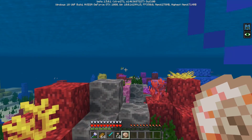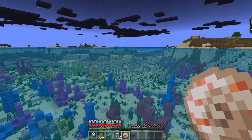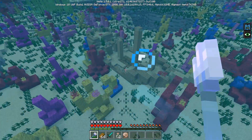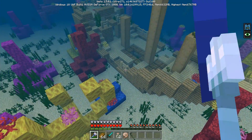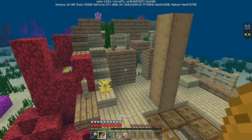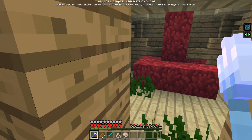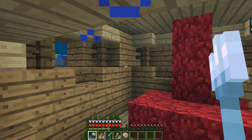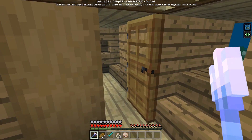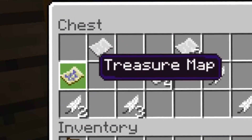The next thing we got to do is find a shipwreck. Oh, look at how beautiful this is. There we go — that looks like a shipwreck to me. Okay, so we can just hop down here. I got to try to find a chest so that I can get a treasure map, and then maybe just maybe I'll get the heart of the sea. Where is there no chest? What kind of shipwreck is this? There's got to be one in here. Yeah, there we go — a treasure map. Perfect.